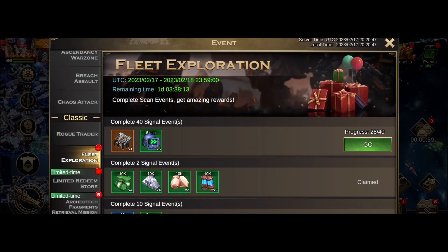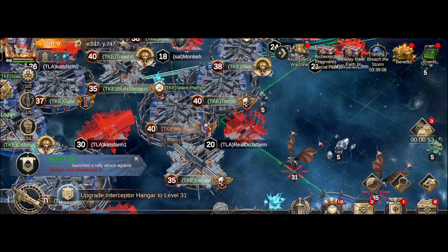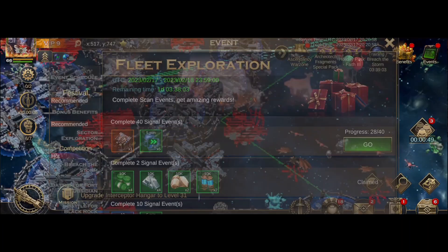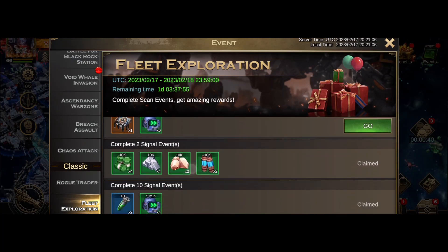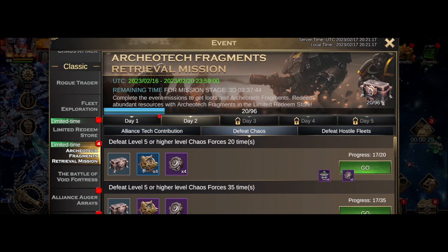I'm flying through the rogue trader because I cleared the previous one, so that's cool. I'll chuck another freeblade deployment out while I'm doing this — only makes sense. The signal event is still a day away and I've pretty much flew through all but one, so that's good. On the archaea tech I've got a few to collect; the alliance tech contribution is going nicely, and I'm casually going through the chaos one too.